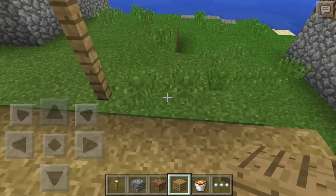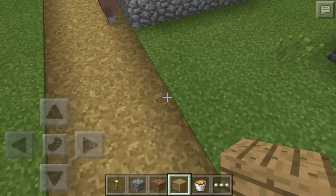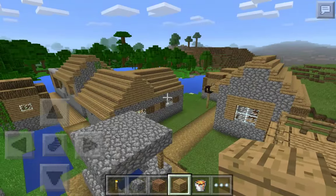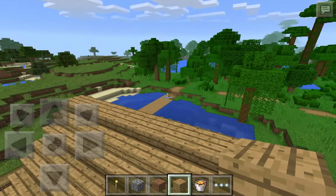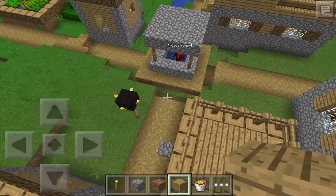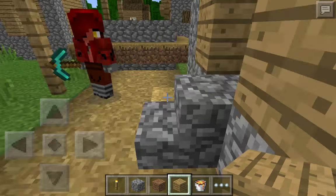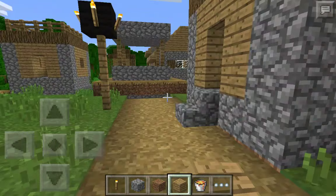Hey random dude off the internet, how have you been? Don't be offended by that. For some reason — I don't know if it's just Minecraft Pocket Edition — but there are no generic green villagers, they're just brown. And that foxy skin is just creepy — it's a floating humanoid robotic fox.